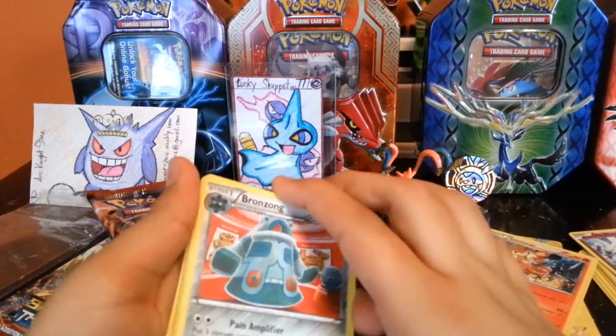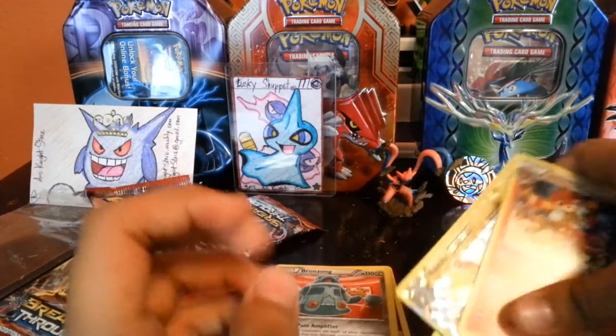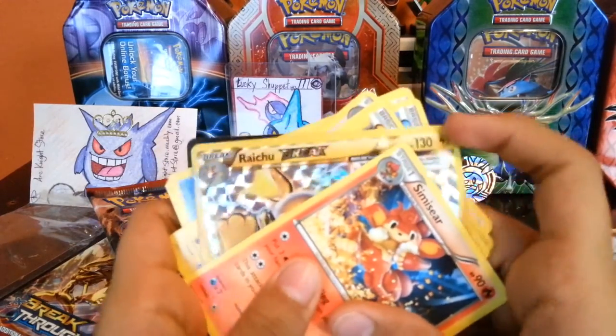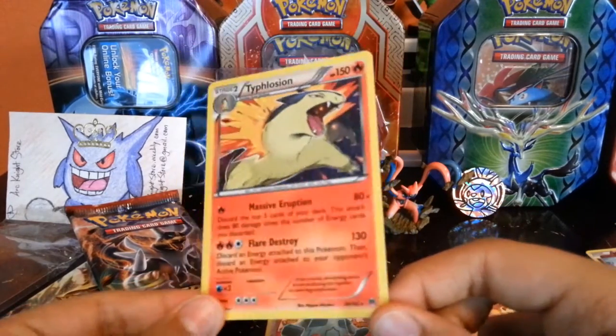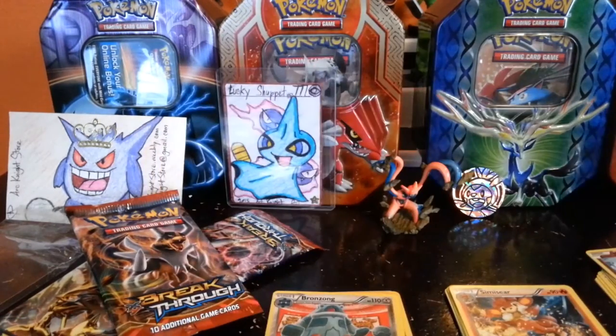We did get the Raichu Break — that's decent. You do have to discard all energies, but it looks super epic. We also got this Typhlosion Holo — really cool — and it's a Rare. That's it.